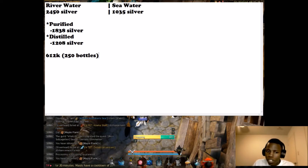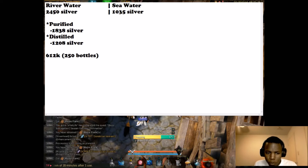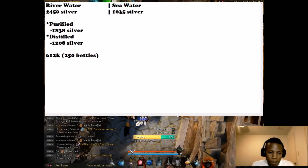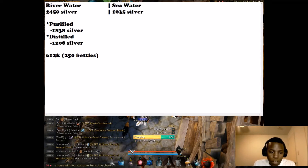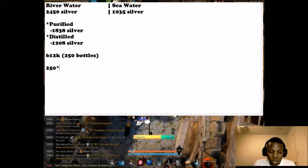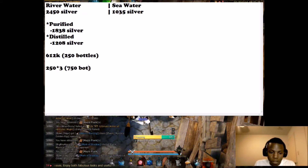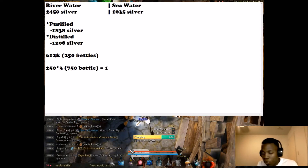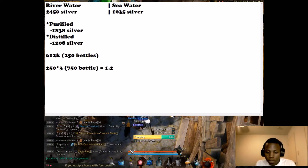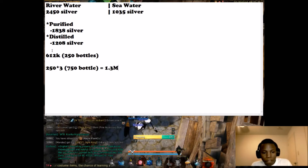With river water you can turn those into purified waters and distilled waters. If you were to turn the same 250 bottles into purified waters — assuming about 250 bottles would be multiplied by three — you'd have somewhere around 750 bottles. If that were the case, that would result in you earning about 1.27 million, so let's round up to 1.3 million.